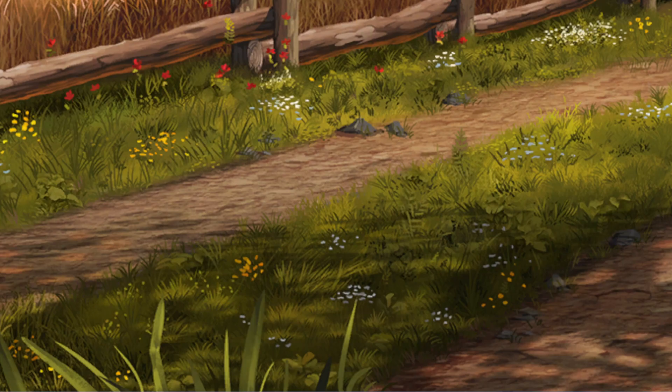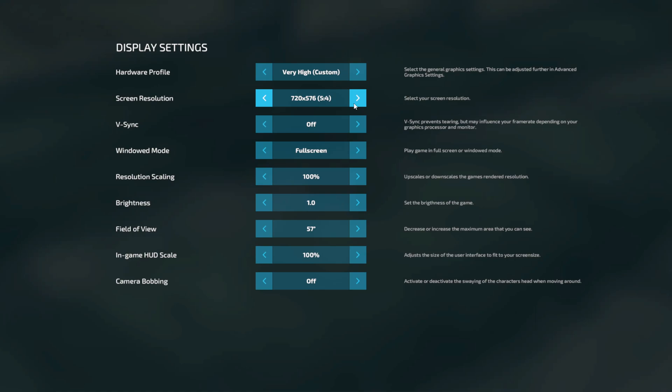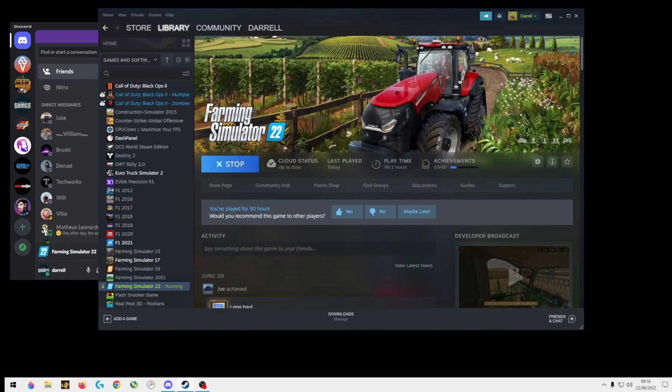Go into your settings, then options, then display. When you're in here, make sure you turn your screen resolution all the way to the top. I'll show an example — I'll run it at 1920 by 1080p so you'll see what happens.